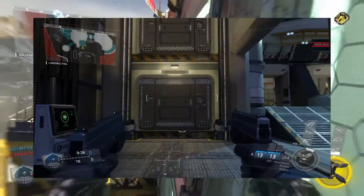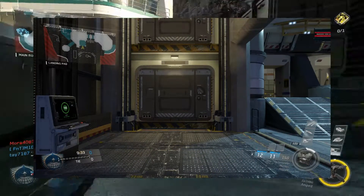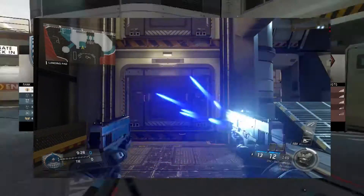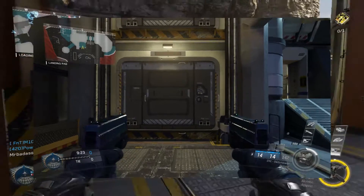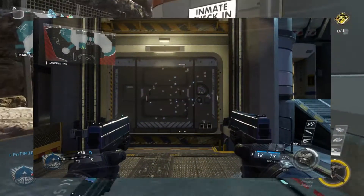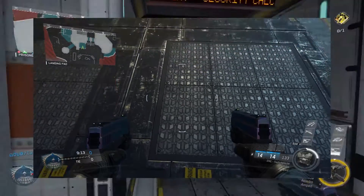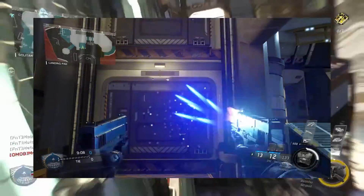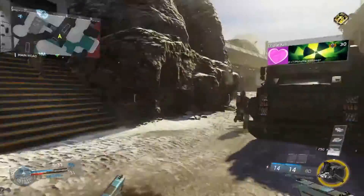Look at this — no hit markers at this distance on that wall, zero. I'll move forward a little bit, still no hit markers. Now I'll nudge forward just a smidge — this is the end of the range right here. I'd basically need to empty half a clip to get a kill at this range. You have to appreciate the level of mobility, map knowledge, and awareness required, because you have to be close to rock with this gun.